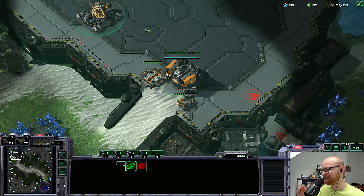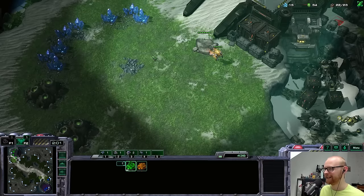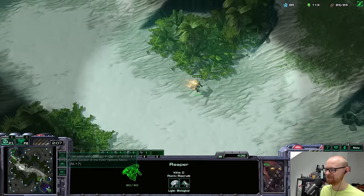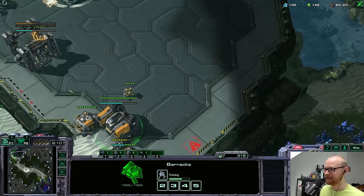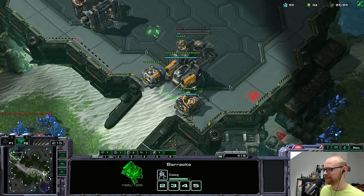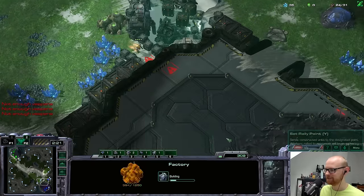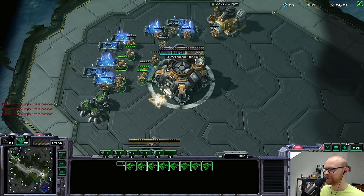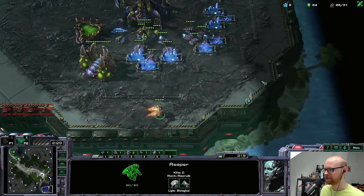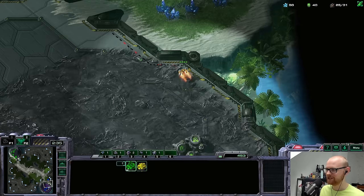Could be both things. I'll go for a reactor for sure, but do I want hellions or cyclones? Let me try to get a scout in. He has about 150 gas mined — that's really not that much, could just be a couple roaches, nothing too scary. This SCV has not seen another base. There are no drones at the main — I like that portrait by the way. Back in the day when I played Protoss I thought the moment I got that portrait I was a real player.